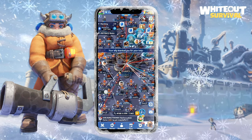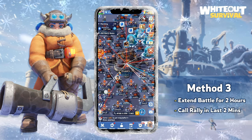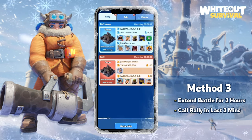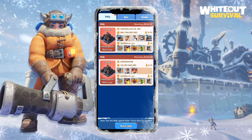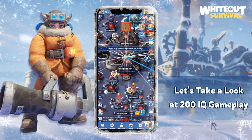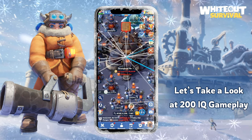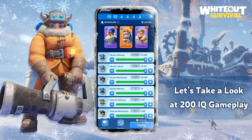This is 200 IQ gameplay. You can extend the battle for two hours, and in the last two minutes you can start multiple rallies. If the opponent cannot stop the rallies, you will gain control of the fortress. There is no way for the opponent to start another rally at the last minute — your team will be the winner. Now I'm going to show you some 200 IQ gameplay. We called a rally at the last minute, and our rally is going just before the fortress battle ends. We gained control of the fortress with only a few seconds remaining before the battle ended.